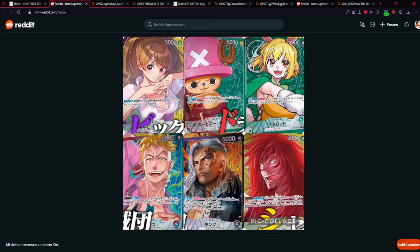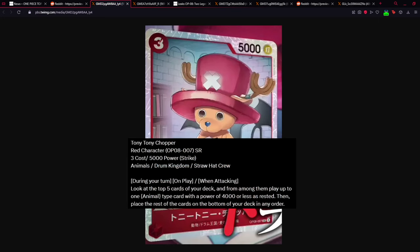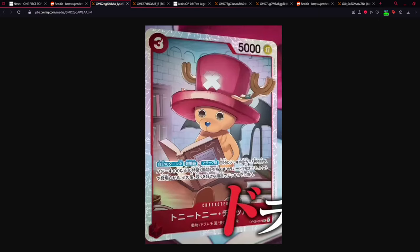Let's take a closer look at some of the cards revealed. First we have a 0-cost Tony Tony Chopper card — he is red, counterless, and his effect says during your turn, on play and when attacking: look at the top five cards from your deck, and from among them play up to one Animal type card with a power of 4000 or less, rested.